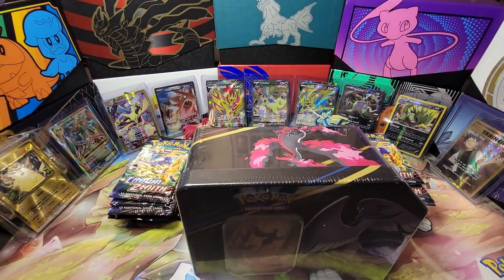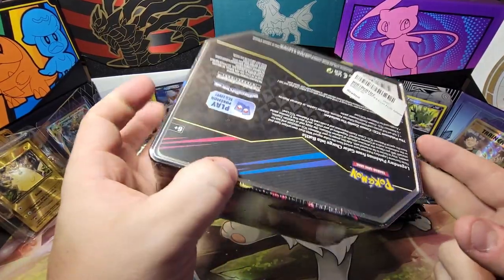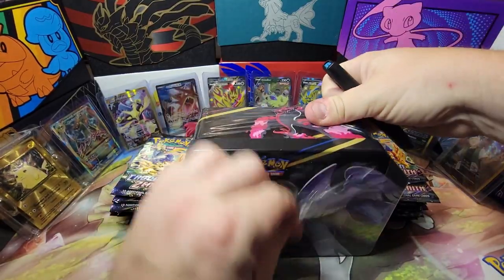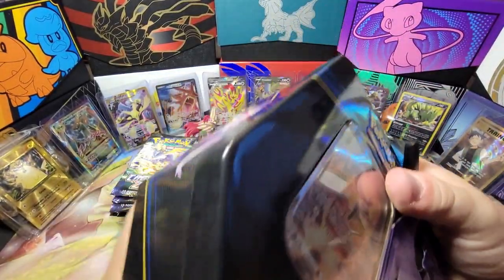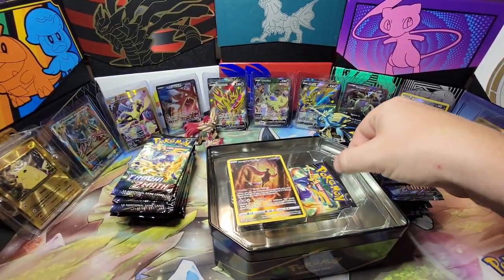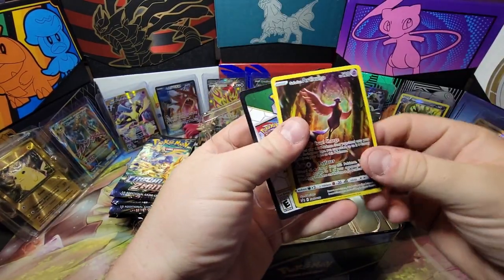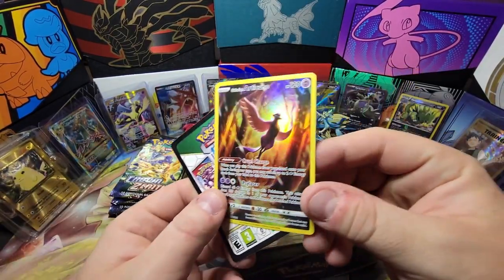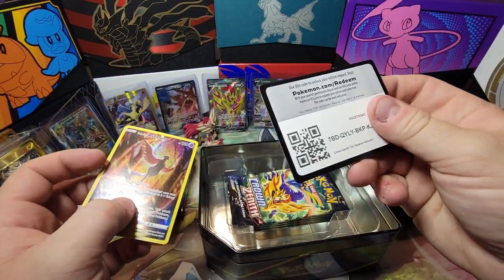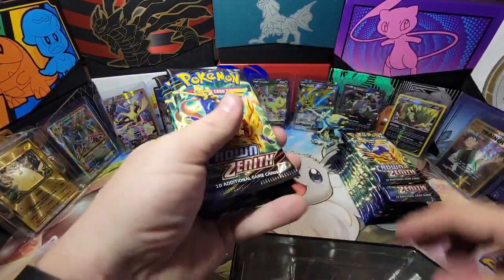We got the Articuno tin right there. We're going to open it up — my cat got to it, that's why it looks a little ripped, but trust me it's completely sealed. I don't even remember where I bought this — Amazon maybe. I remember the price being really good. We got five booster packs plus the Articuno promo. I do not like the Zapdos card — I think they did Zapdos dirty.